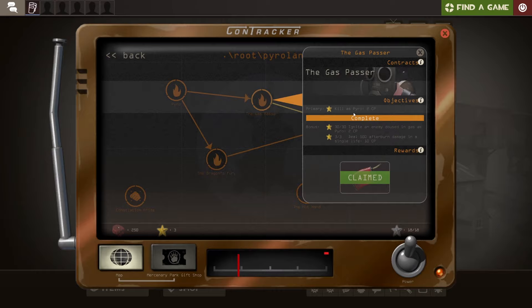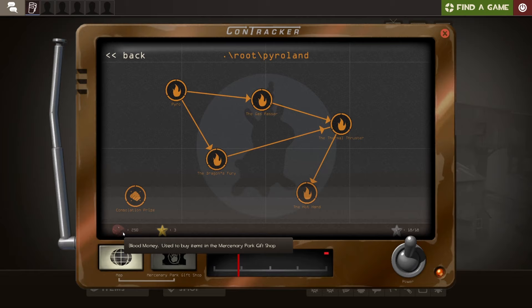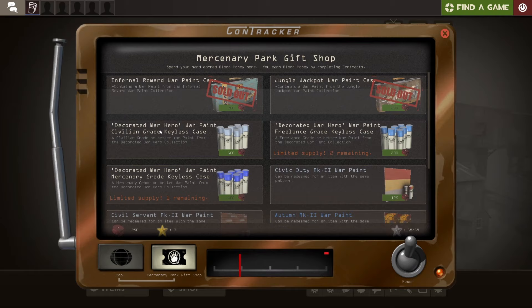Either contract works — just click on any contract, complete it, get some points, and that should earn you some Blood Money. Once you've got 100 Blood Money, go to the Mercenary Park Gift Shop and buy a Decorated War Hero War Paint Civilian Grade Keyless Case.